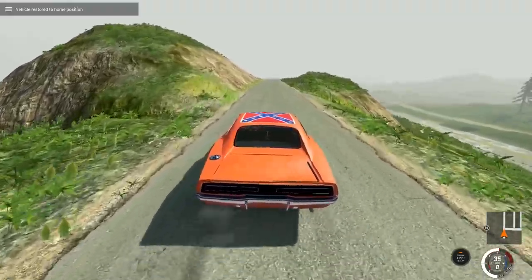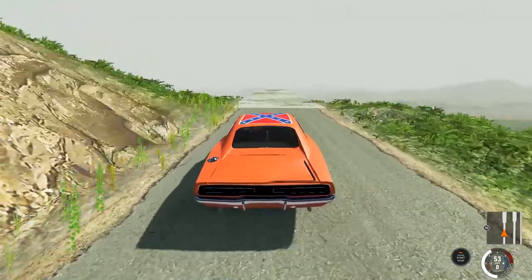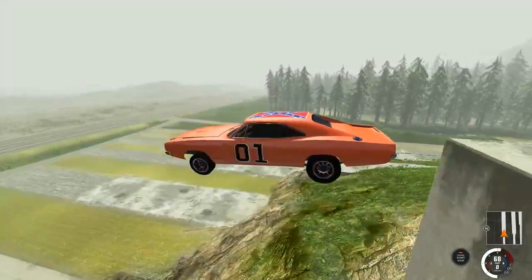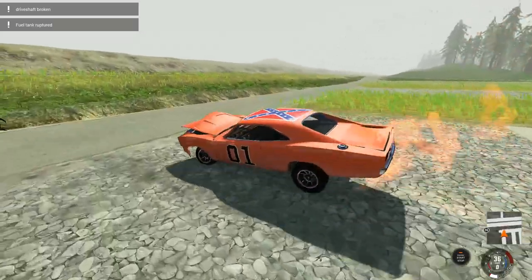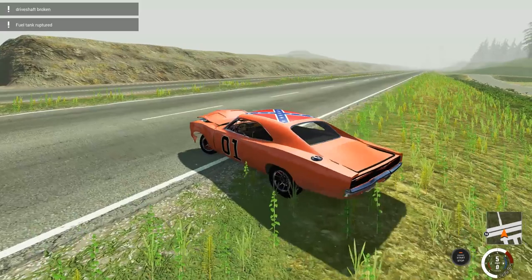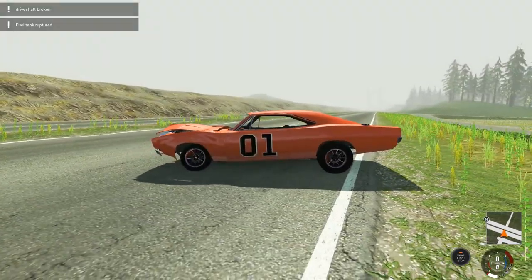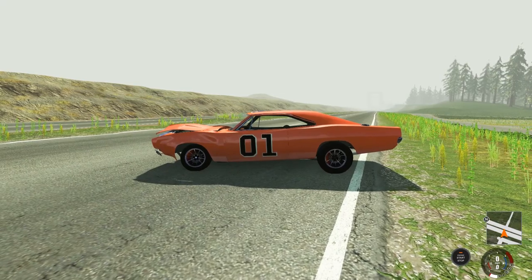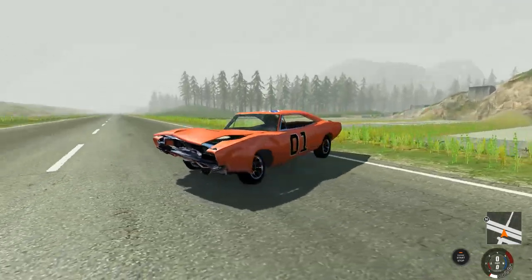And for our final thing that we'll do here on Crash Hard — because it's the Dukes of Hazzard — we'll just send it flying off of the ledge. And there you go. The General Lee taking some damage, having the tar beat out of it. Driveshaft is broken. That is the General Lee trying its best to endure what Crash Hard 2 has to throw at it.